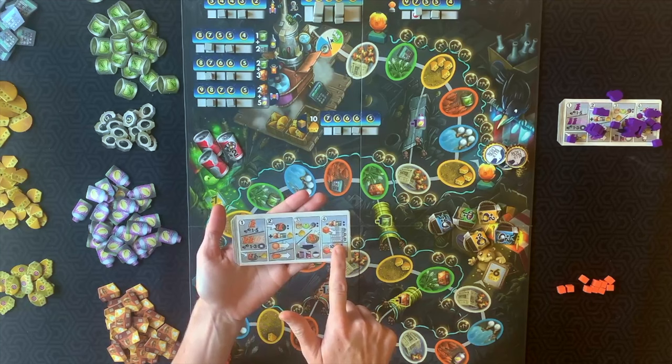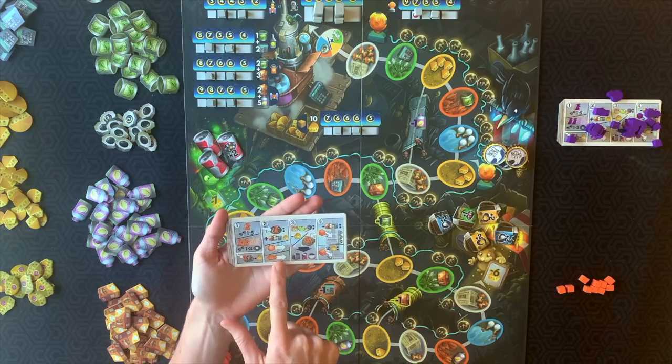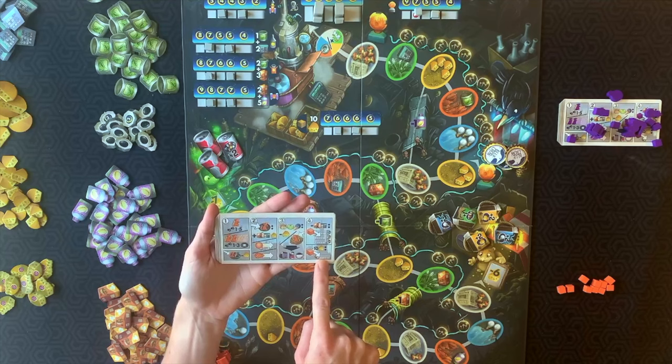Next, let's go over the sequence of play. There are four different things you can do on your turn. The player aid details this with iconography that's easy to follow. The first thing every player must do is move a rat. The second thing is collect resources. The third and fourth are optional and depend on where you end up: the third is to go shopping, and the fourth is to build or donate cheese.